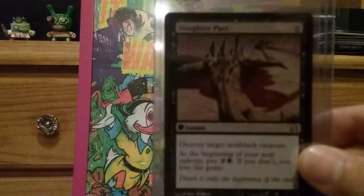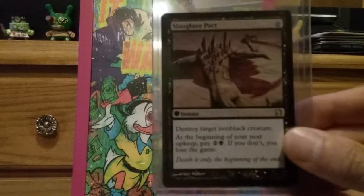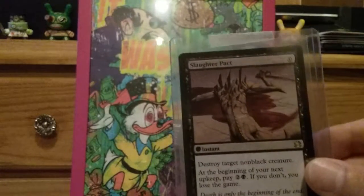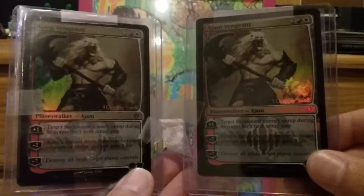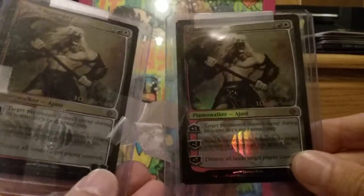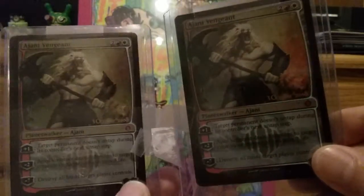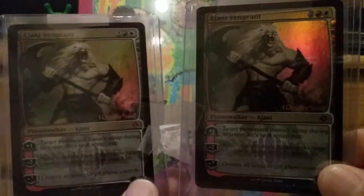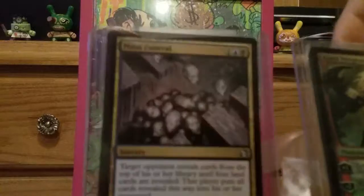Start you off with Slaughter Pack I picked up. That's not going in the deck but sweet card. We got a pair of Angies coming at you in foil, looking pretty nice. Maybe you can see my messy room but we want you to see the foil Angie. Two of those — that's not for the deck.